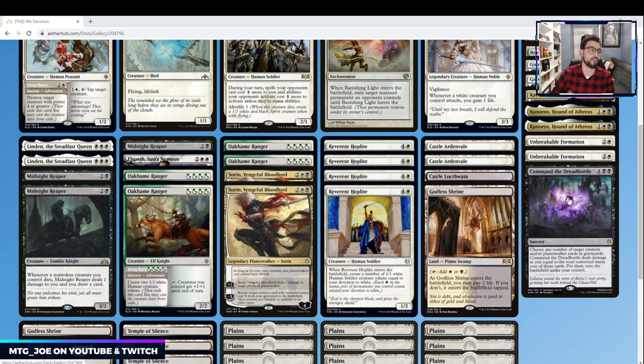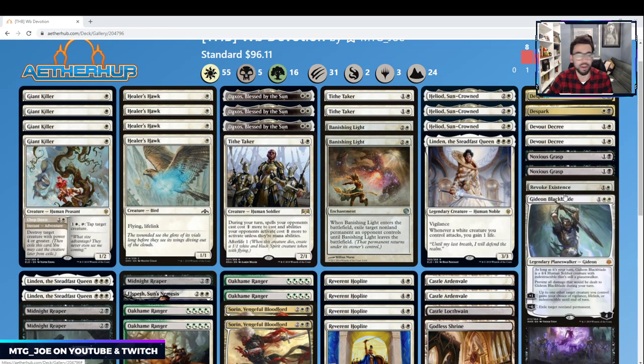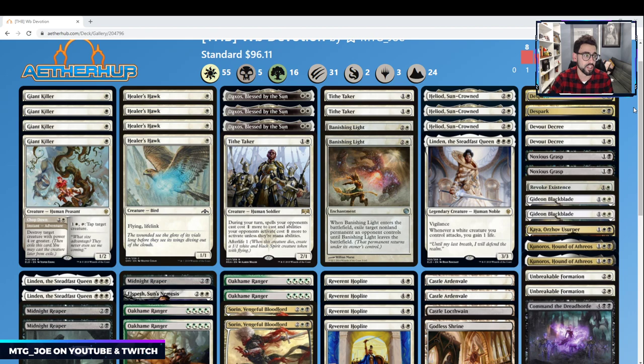We're getting so much life, so let's bring back our whole team after it dies. Really the black here is just for card advantage and removal to shore up some of the weaknesses of Mono White. Depending on how the meta shapes up, you can always tailor the sideboard — put in Kaya's Wrath, or if you want to play more grindy, run Command the Dreadhorde in the main deck with all the life gain to bring you back. Kind of like the old 4-color Command decks.